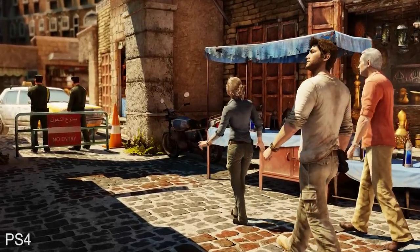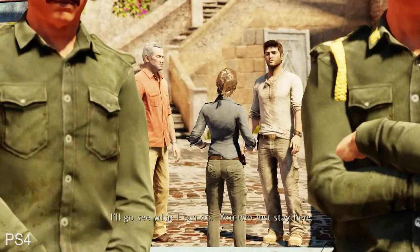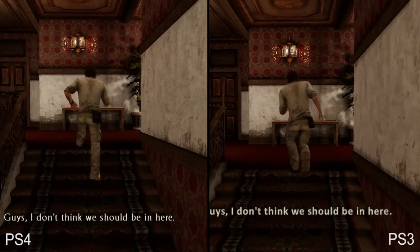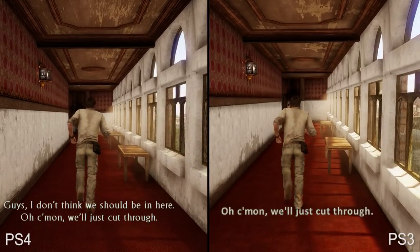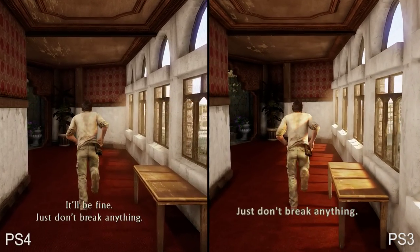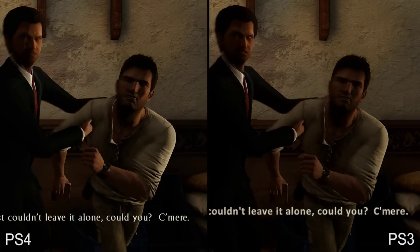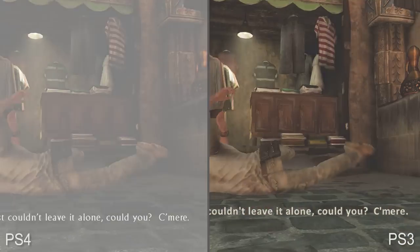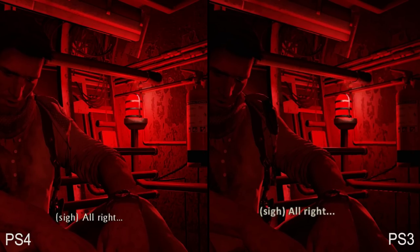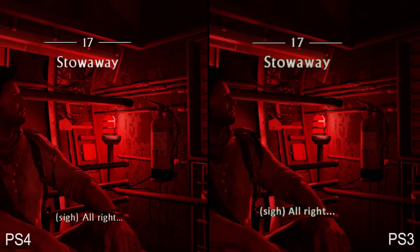Now let's take a closer look at the finer details present in this remastered iteration of the game. Unlike the previous two games, the changes here are of the more subtle variety. As we make our way through this building, we see a handful of improved textures throughout the scene. The ceiling in particular is much sharper on PS4, and the benefits of improved texture filtering also shine through. While a lot of surfaces utilize the original textures, if you look closely you'll find plenty of improvements — look at the ground here, for instance. Note the sharper textures. Many of these changes are just subtle enough that the difference isn't made clear until the camera is within close proximity of the surface.